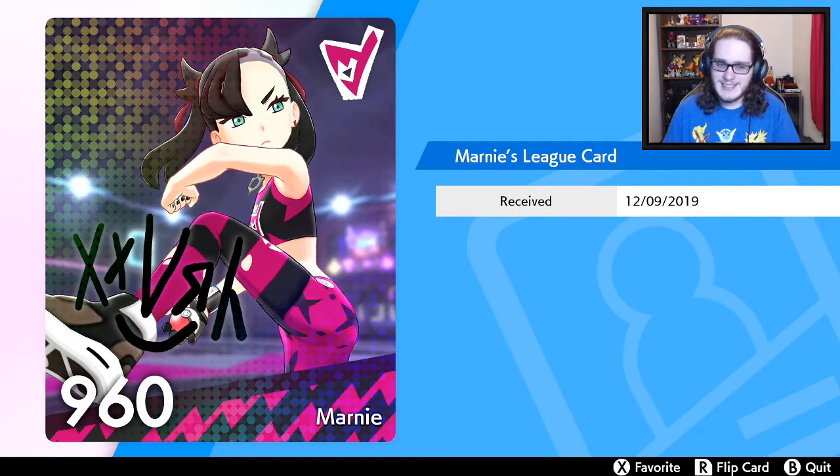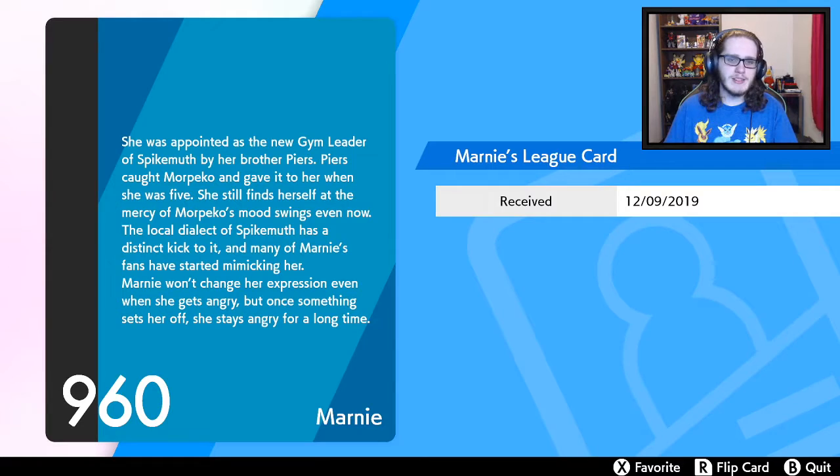Marnie number 960: She was appointed the new gym leader of Spikemuth, but her brother Piers caught Morpeko and gave it to her when she was five. She still finds herself at the mercy of Morpeko's mood swings even now. The local dialect of Spikemuth has a distinct tick to it and many of Marnie's fans have started mimicking her. Marnie won't change her expression even when she gets angry, but once something sets her off she stays angry for a long time.